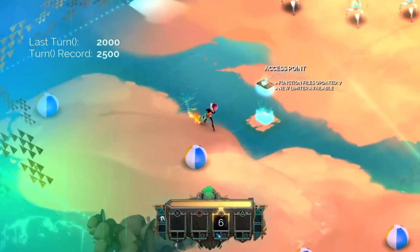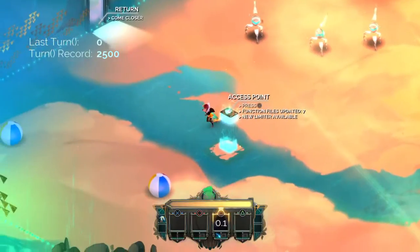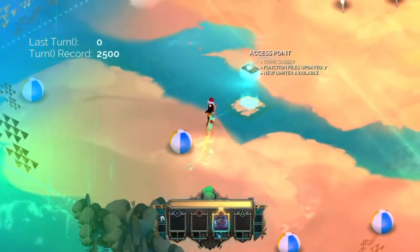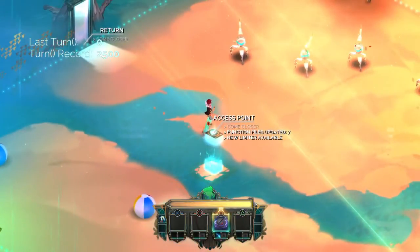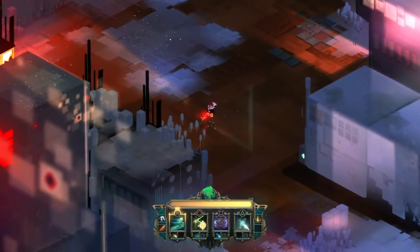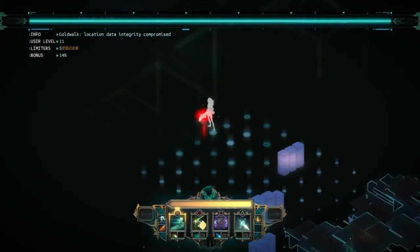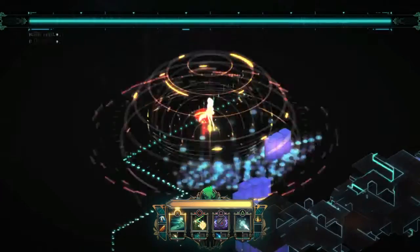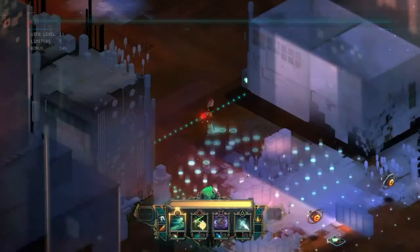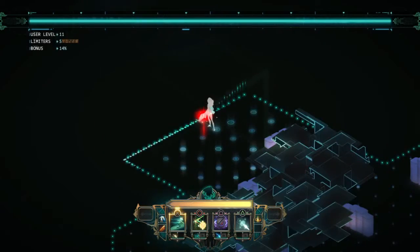Next I'm gonna go into a real battle and show you why this is so effective. It'll be accompanied with another trick where the enemies cannot find you. As soon as I enter the battle, as soon as I see those lines appear, I'll start hitting R2 — actually I'm gonna wait a second for them to get closer.